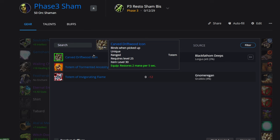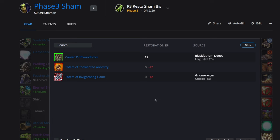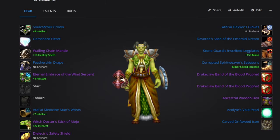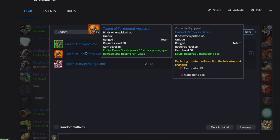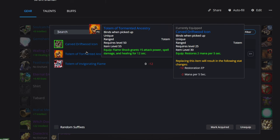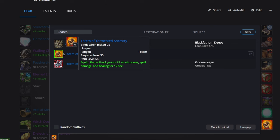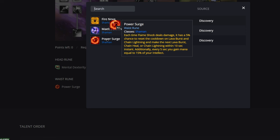For the totem slot, the Carved Driftwood Icon has a 3% drop rate — I still don't have it on my Resto Shaman. They did add a new totem: the Totem of Tormented Ancestry — Flame Shock grants 15 attack power, spell damage, and healing for 12 seconds. I believe this will actually be stronger than the Driftwood Icon going into Phase 3. It synergizes well with our Power Surge rune, incentivizing you to keep Flame Shock up as often as possible.